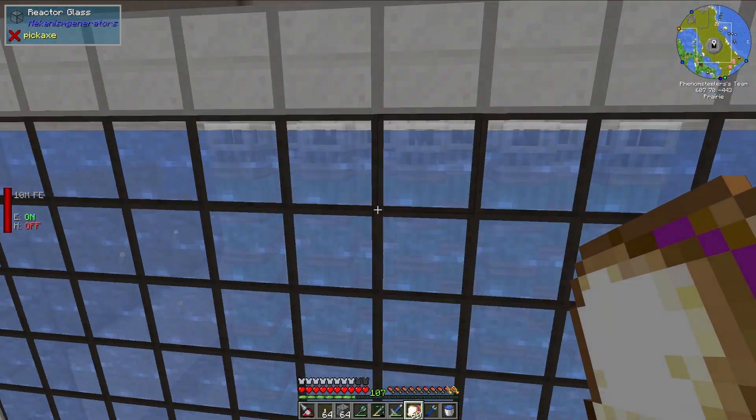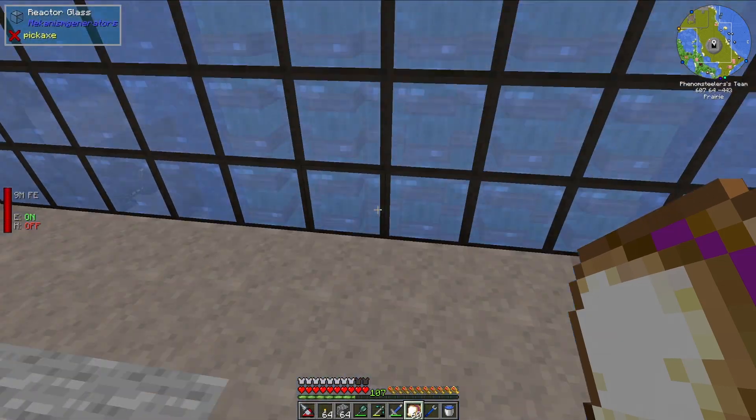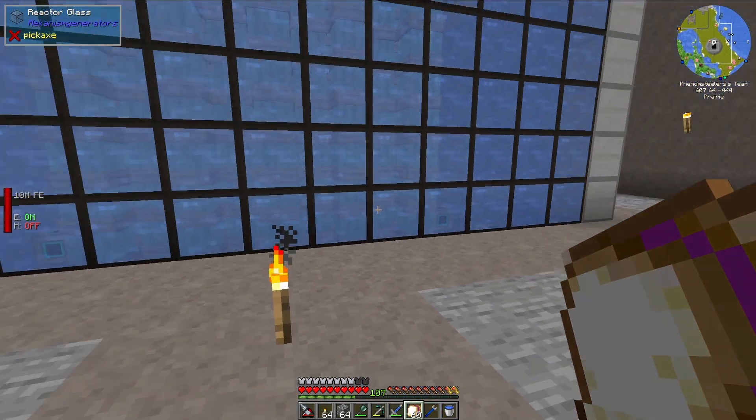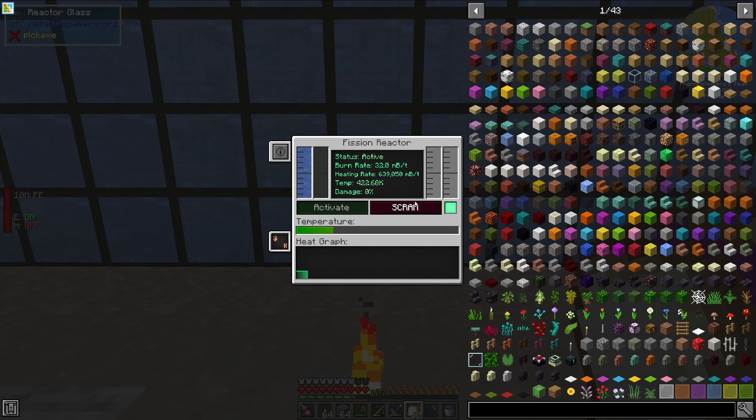I have this nuclear reactor and it's actually built into two levels. I think it's something like 15x15x15 or something like that. It does produce — right now it's producing 639,000 millibuckets of steam per tick, and it is consuming 32 millibuckets of fissile fuel per tick.